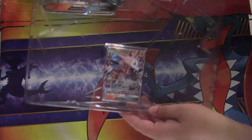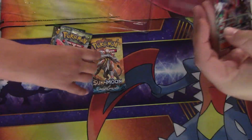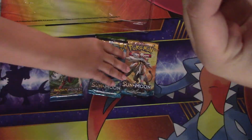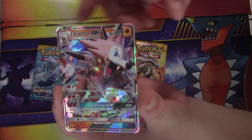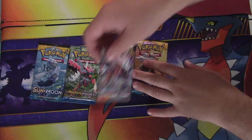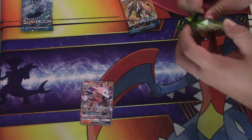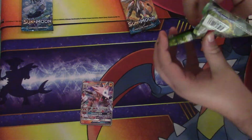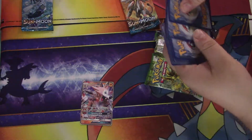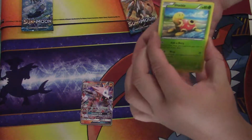More jumbo cards for you, more promo cards for me — get it, mess it up! Pretty good, just four packs, nothing special. You can do those two, I'll do these two. Can I get another mega Mewtwo — I mean Alakazam — out of this Fates Collide? What can we get?